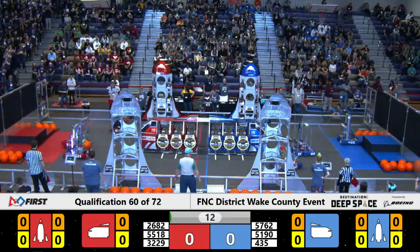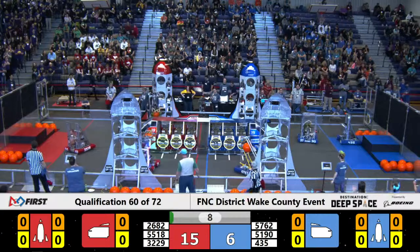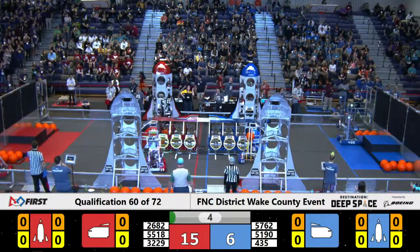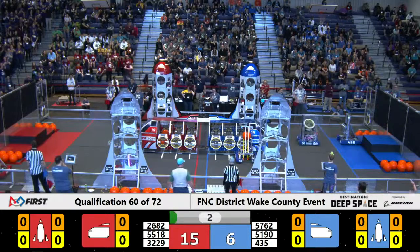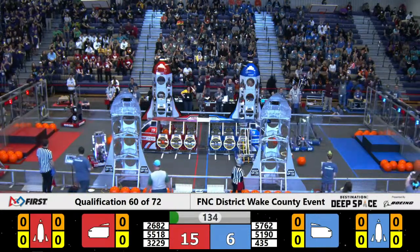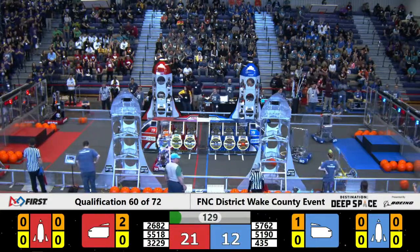And the bots are off. All three Red Alliance bots make it off their Hab as 26.82 and 37.37 secure into the Red Alliance Cargo Bay. 51.90 tries to secure a hatch panel onto the Blue Alliance Cargo Bay, but the Sandstorm clears and the cargo spills out across the field.